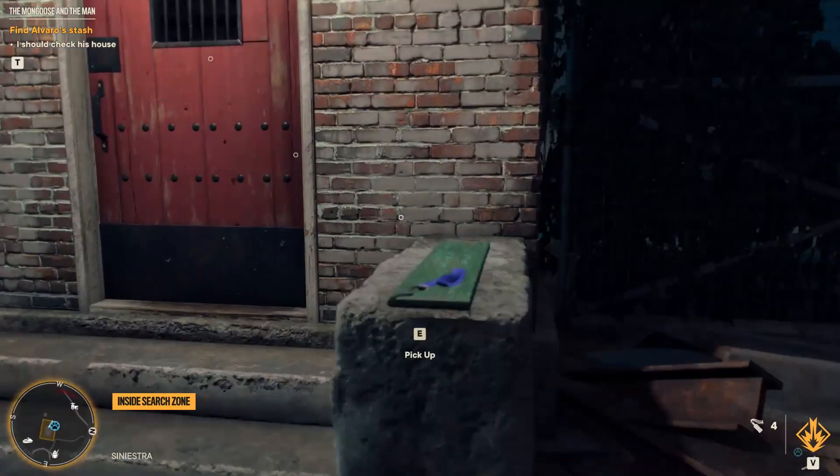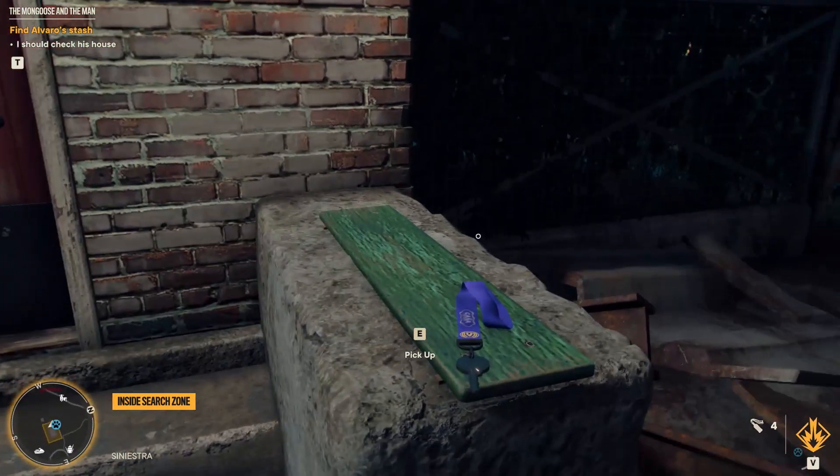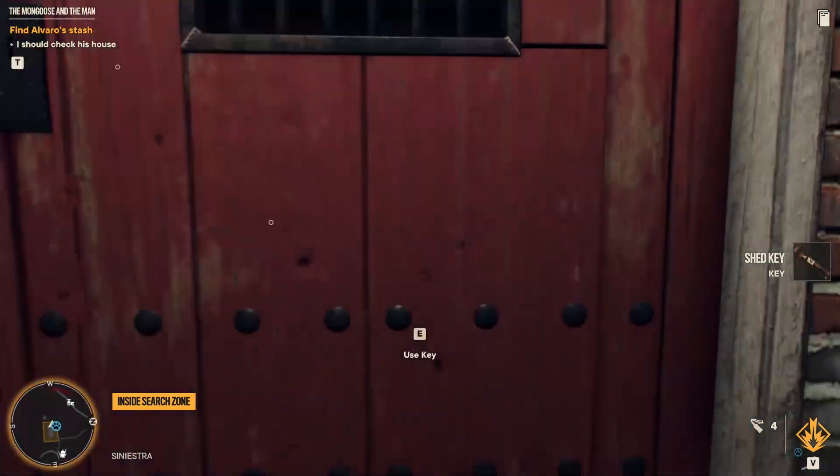Now reach the building you will see on the right and collect the key you will find on the green plank. Now open the red door using this key.